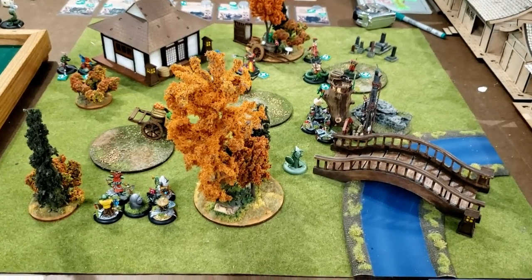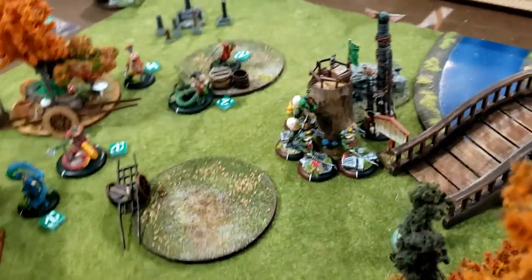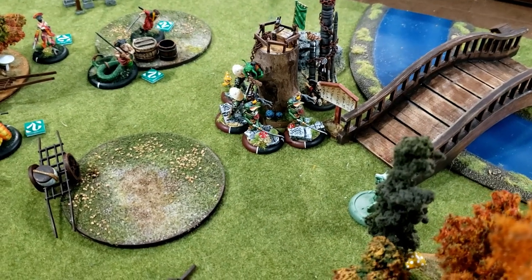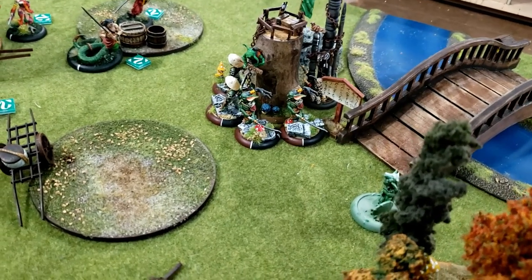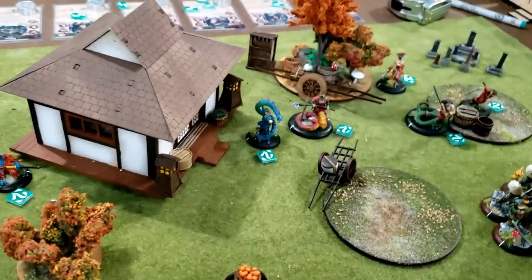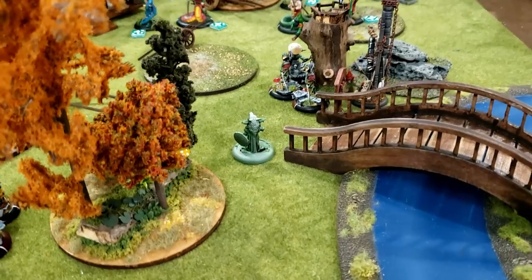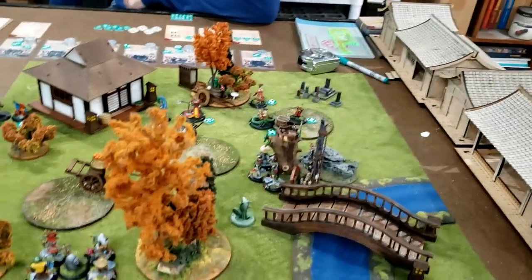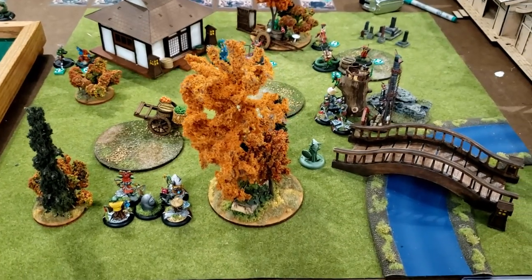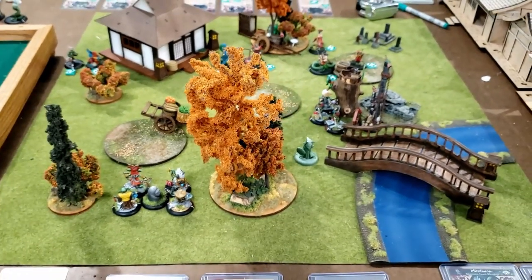End of turn one. I ran these four guys into contact with the idol, spent a grand total of 20 ki, and summoned four Bakamono around the cavern hole — I pulled in the Raiders and the beaters, which are the most expensive ones. Carl moved everything up and he's all set for turn two. Ig ran forward to try to give the generic Bakamono a little bit of help in the middle. Carl scored one point because he has a model on his friendly objective. I scored one scenario point because I have pacifism on Wushu and I didn't do anything forbidden with him.